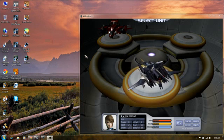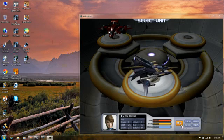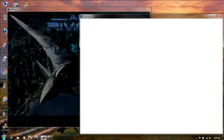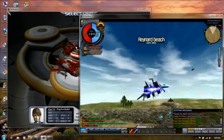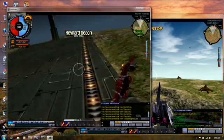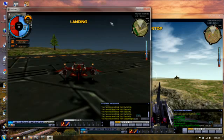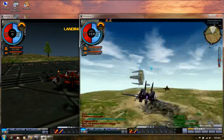So while that loads, I'm going to enable the other game. This is Ace Online. I hate when you log in and you get that annoying closing dialog. So I'm running both games at the exact same time.